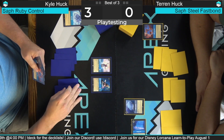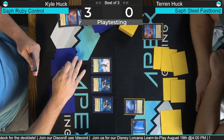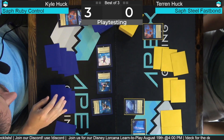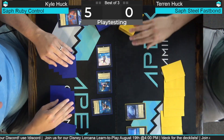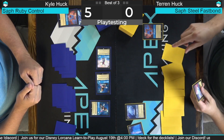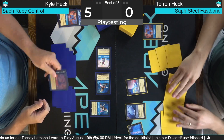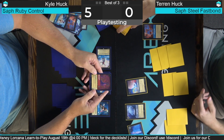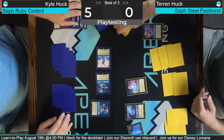We're gonna One Jump Ahead — puts this into my inkwell face down — and then play Mickey. There's basically no interaction at all on your opponent's turn; there are a few triggered abilities that can happen, like when your characters get challenged, but that's it. This is where this deck gets crazy — I'm gonna Fishbone this Whole New World. Five mana: discard my hand.